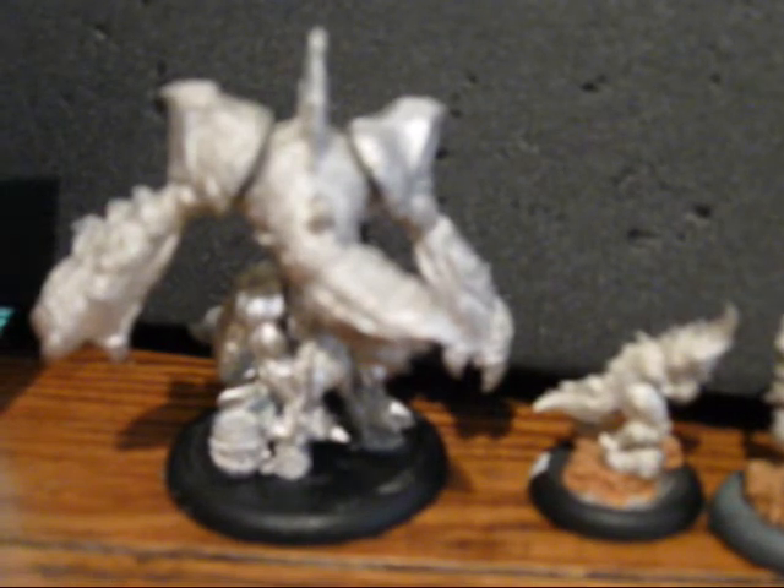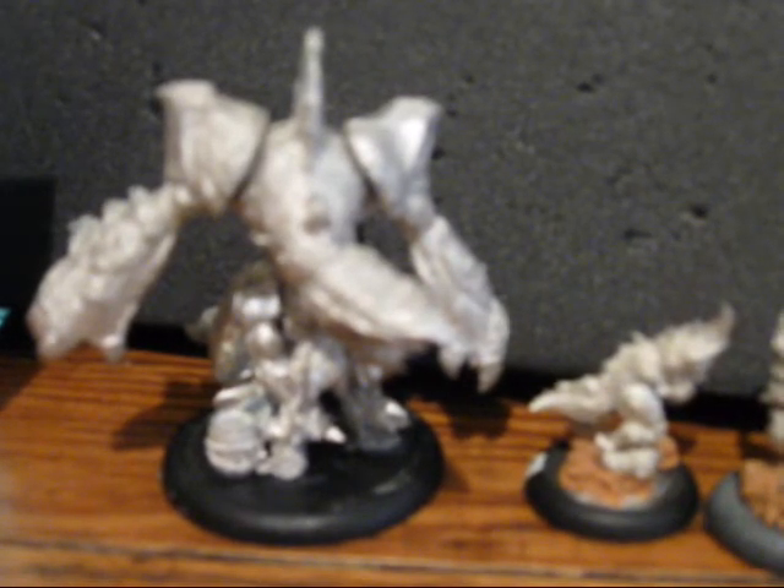The Carnivean has 30 boxes, which is pretty good — pretty typical with Skorne, maybe even Trollbloods. Most Circle War Beasts don't have that many. His strength is 12, his defense is 11, his armor is 18. So they are truly a glass cannon, or glass hammer as people will call them.